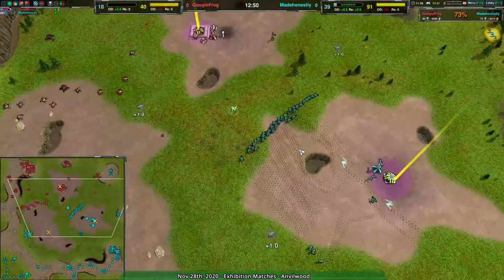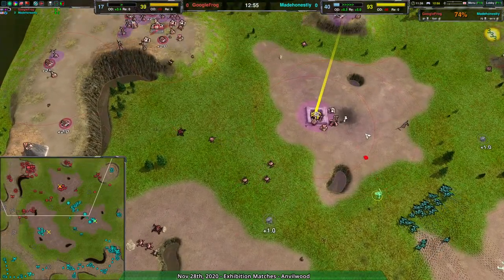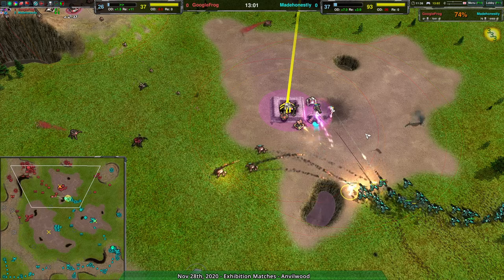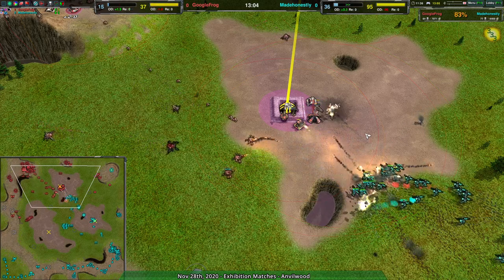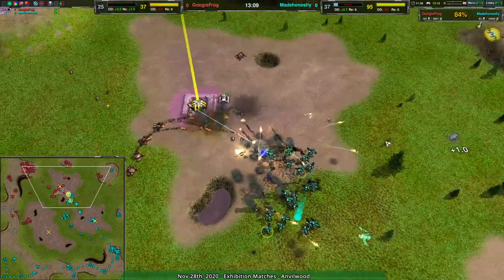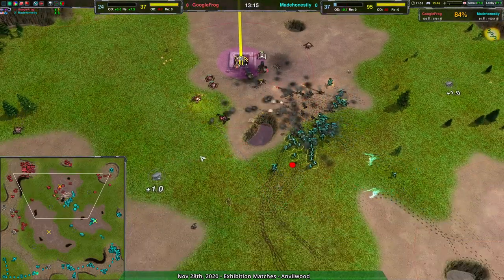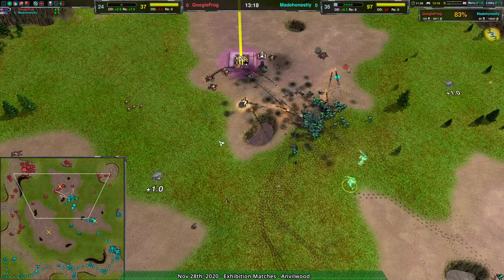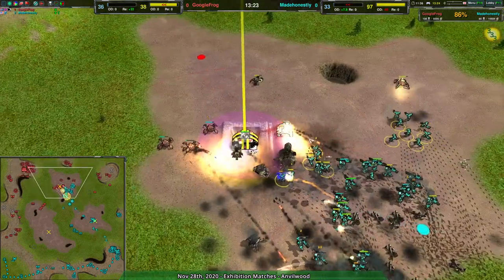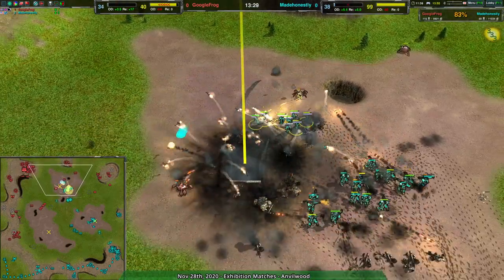I don't know how much of this is Made Honestly's play — throwing glaives into venoms is a bold strategy, that's for sure. It wasn't the most efficient strategy, but at the same time it seems clear to me that Google Frog was thinking more about how far they could go with the venoms rather than how to win. The obvious choice to win would have been just adding a few redbacks, which would have completely wiped out any hope the glaives might have.